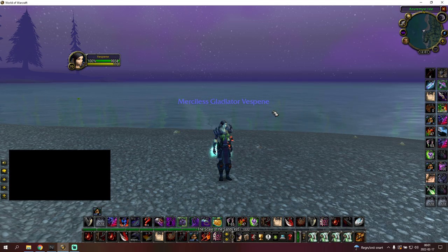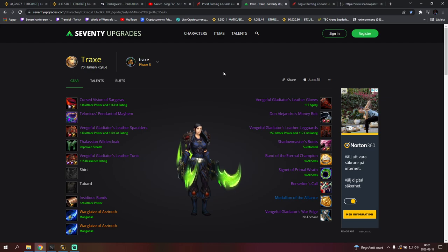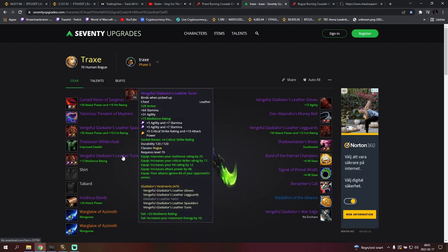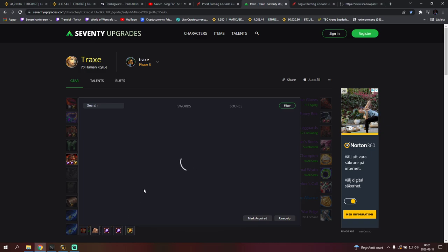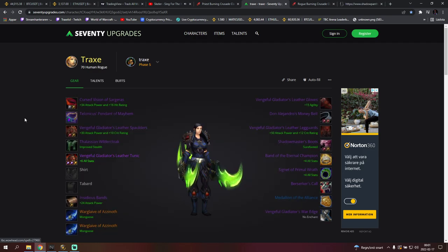Moving on to step three: gearing and professions. I made a bis list for this as well — it's going to look something like this in season 3. As double rogue you don't really need much resilience, so you can even swap the chest enchant to 6 stats. Resilience is not needed for double rogue — you want a bit, but you don't need that much — because a lot of the time you're going to be running someone down with an all-in kind of strat. Full PvE gear, or as much as you can get up to 4-piece, is ideal.